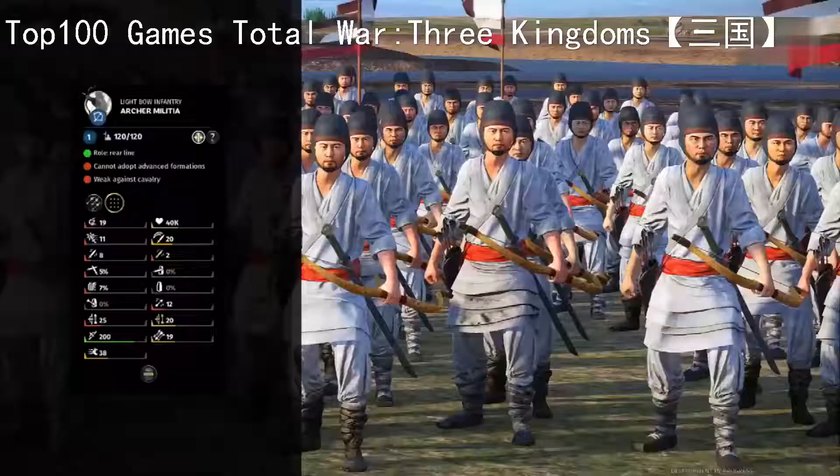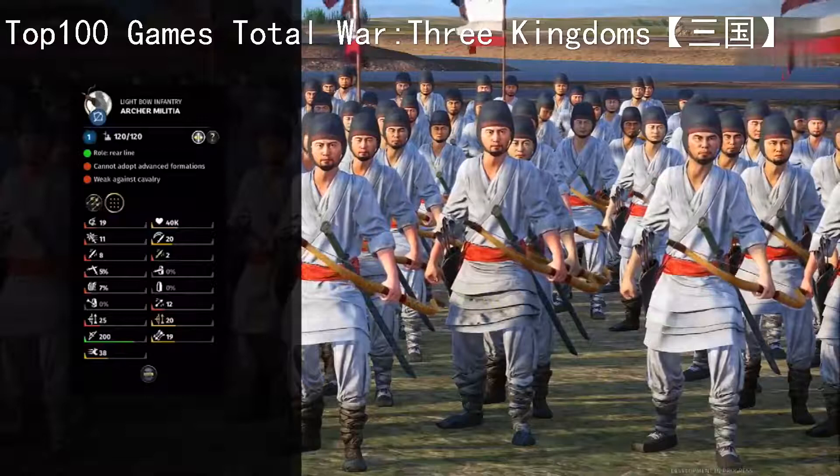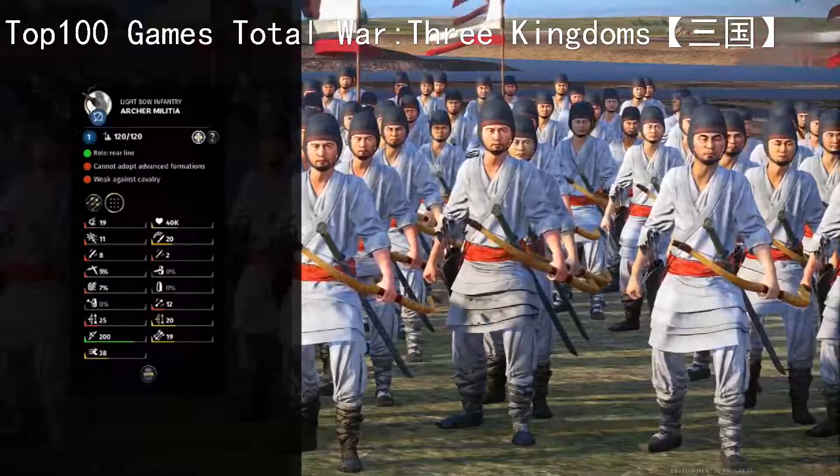Then you've got your Archer Militia - no prizes for guessing what they'll be doing. They are terrible in melee and fantastic at shooting things. They've got to watch out for pretty much everything, especially cavalry of course because they will get absolutely destroyed very quickly. They definitely have power in numbers though, especially if they focus fire things down - particularly lightly armoured targets. Unless they've got armour piercing missiles, which these don't.